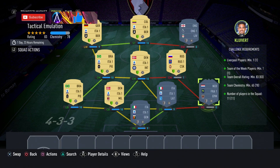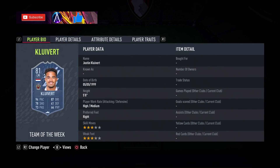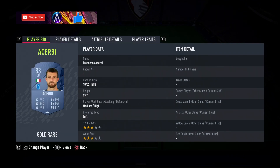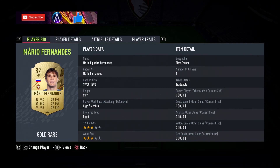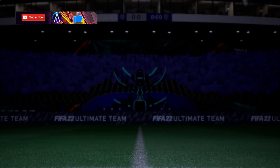Inform-wise, Clivert — any 81 in-form works, but he is the cheapest on the market. So your player names are: Sirigu, any 81 in-form or Clivert, Acerbi, Kier, Alexandro, Mario Fernandes, Eriksson, Artur, Henderson, Zapata, and Goosen. So there you go — that is the first SBC done.